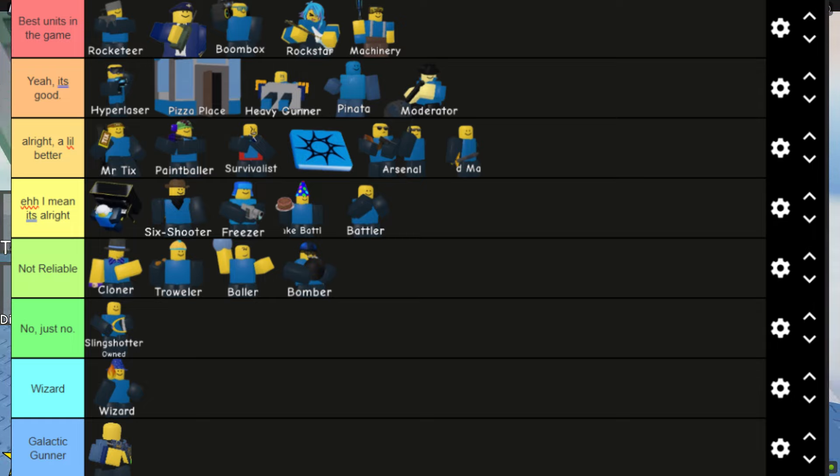The second worst unit in the entire game is Wizard. You might be wondering why Wizard is so bad — the DPS is honestly terrible. Everyone hates it. Just get it out of the game. Slingshotter, on the other hand, you know what...